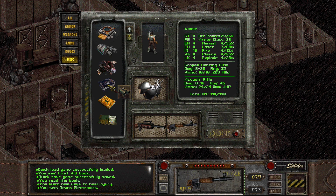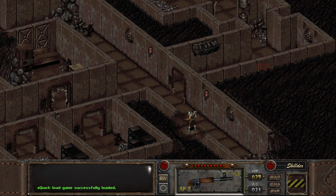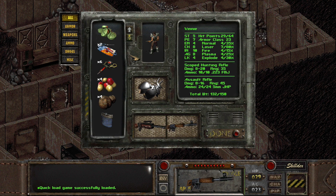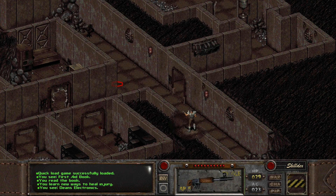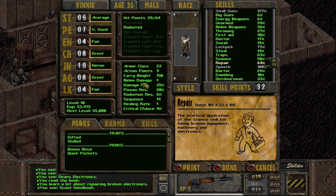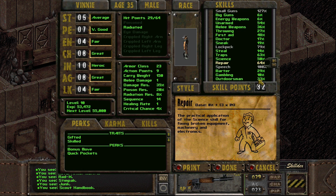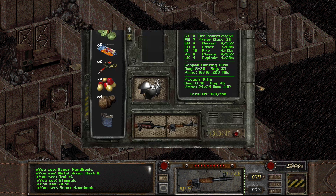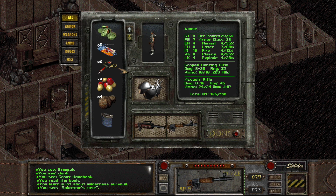First Aid — you learn new ways to heal injury. Let's count. Five points of First Aid — that's really nice, I'll go with that. Dean's Electronics is four Repair — we're at 60 and it goes up by four. Next up is Outdoorsman, which is currently at 33. We can bring that up to... 39! Being lucky. Love it.